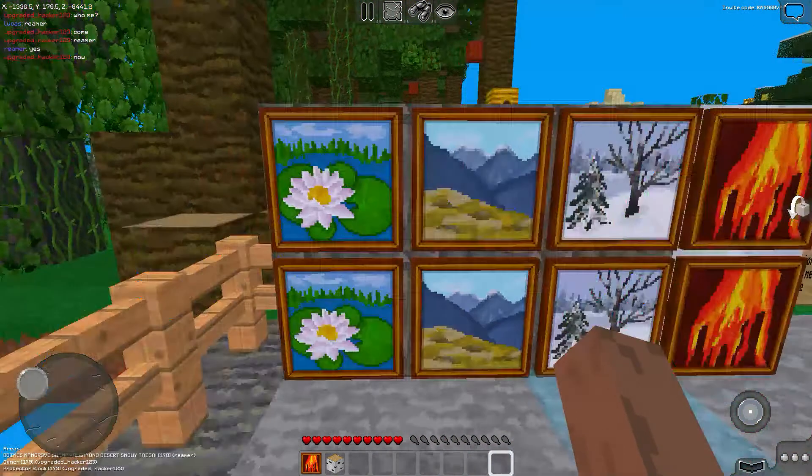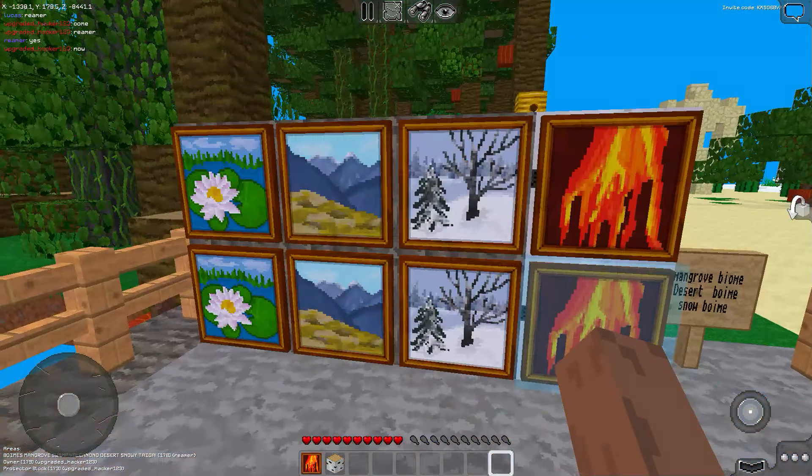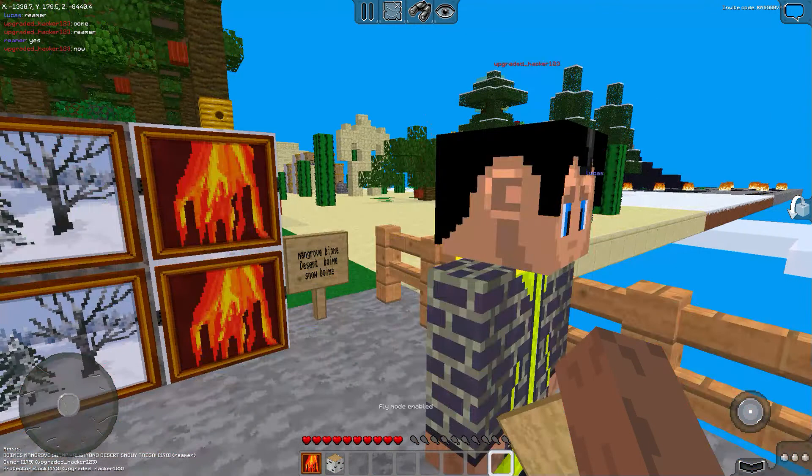So here's the mangrove swamp, here's the desert biome, here's the snow biome over there, and lastly we've got the volcano biome.